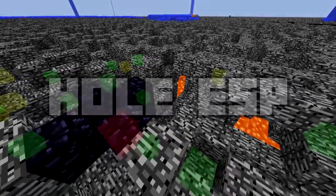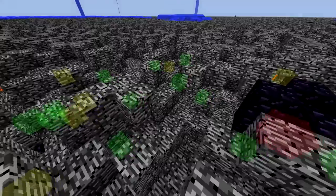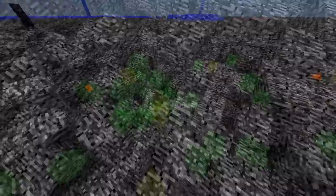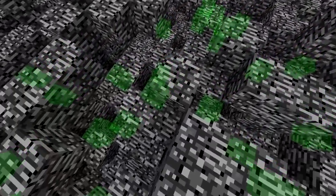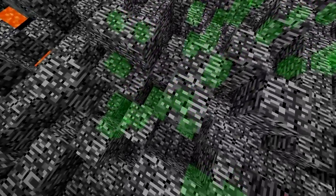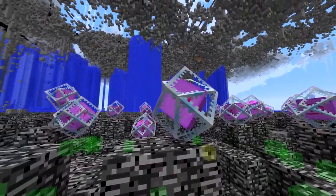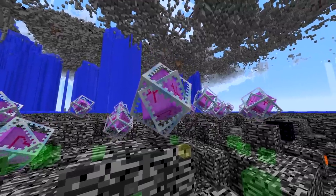Hole ESP is a hack that highlights one-block holes in the ground. To a normal Minecraft player, this would seem absolutely useless. But to 2b2t players, this hack can mean the difference between life and death. What Hole ESP is actually identifying are safe spots that will protect you from end-crystal explosions, one of the deadliest weapons utilized by PVPers on anarchy servers.